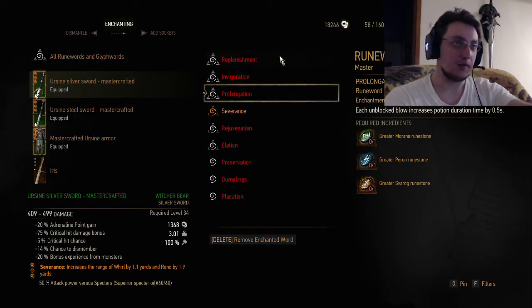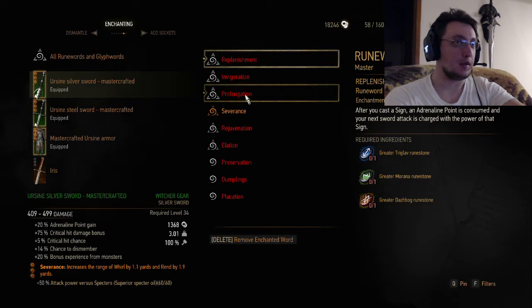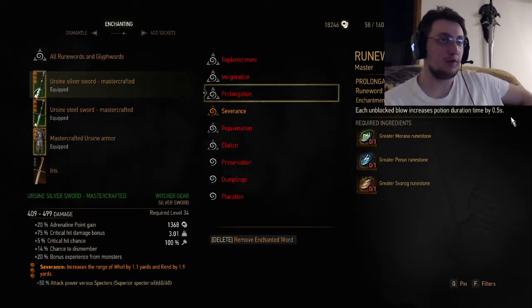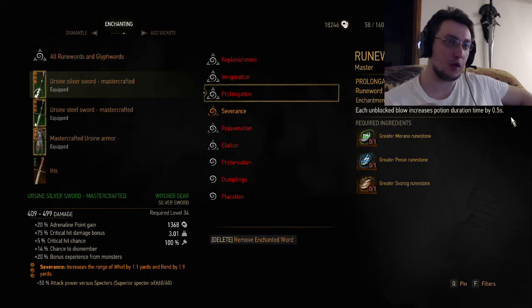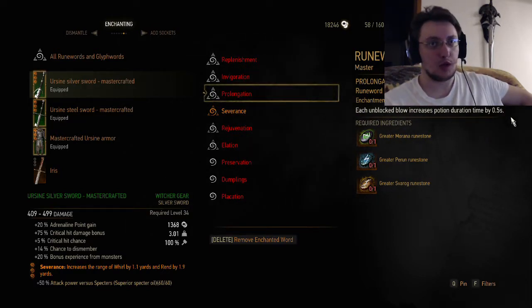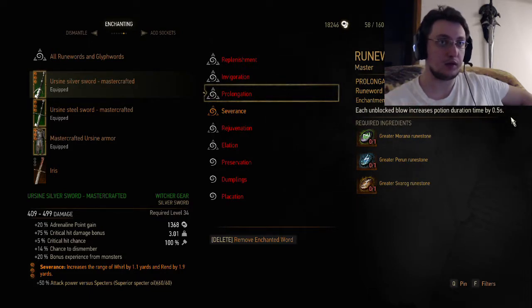The last one — each unblocked blow increases potion duration time by 0.5 seconds. Actually this one I find pretty good, if you don't want to spec on the green tree to make yourself more tanky. If you do spec into that, you'll have enough duration on your potions that you don't actually need this one. But for a sword-focused spec, I actually think it'd be very, very good. For a heavy build I'm not sure it's going to be that amazing, but probably for a lighter build it's going to be decent.